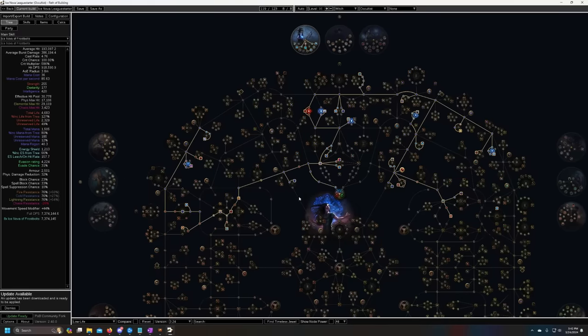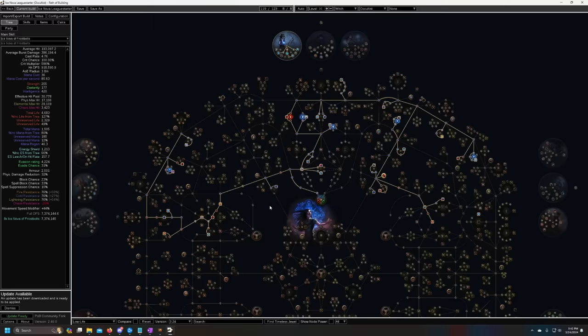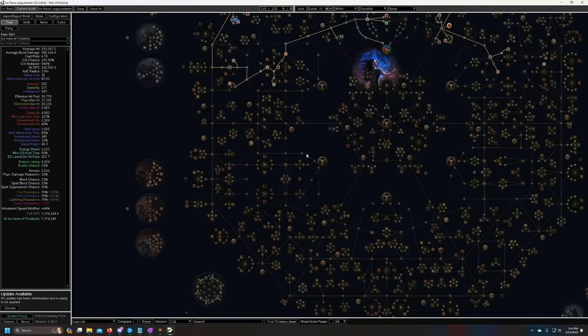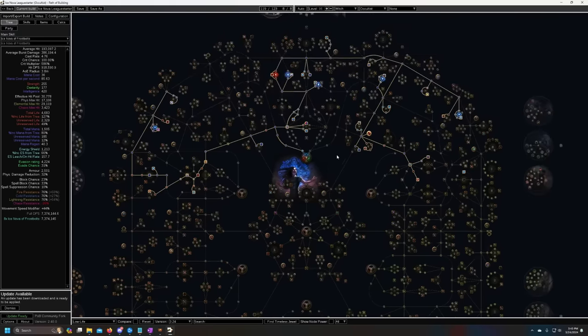The passive tree will be almost exactly the same. It's only when you get to endgame that it starts to differ — when you get Pledge of Hands and start doing mana-stacking shenanigans on Hierophant. I'm not going to make a league start guide specifically for Hierophant since I prefer Occultist, but later I will be doing a Hierophant Ice Nova build with the new Unique Helmet. I'm also contemplating doing a Berserker or Chieftain version and converting Ice Nova to Fire — still theorycrafting that.